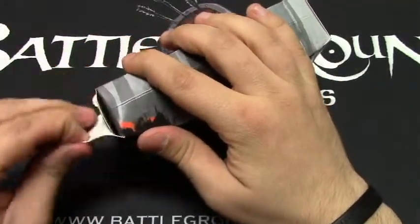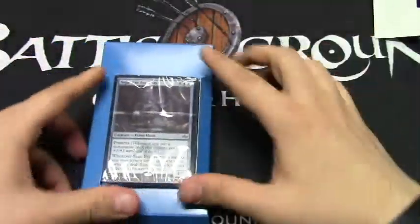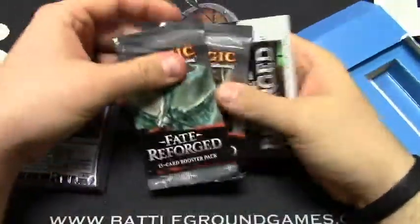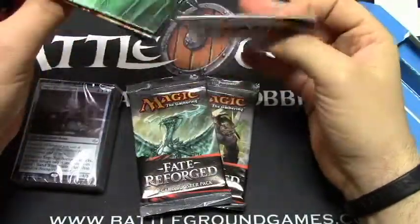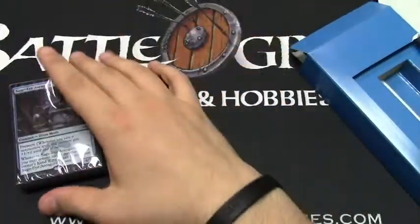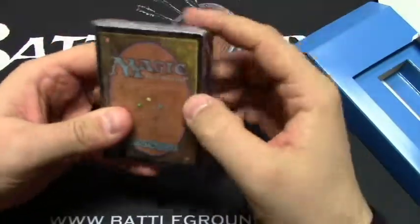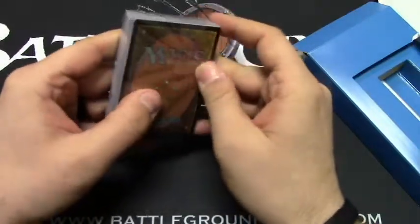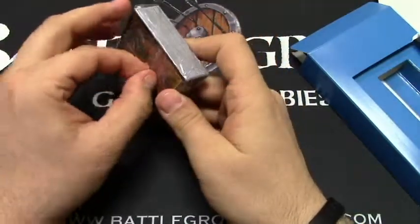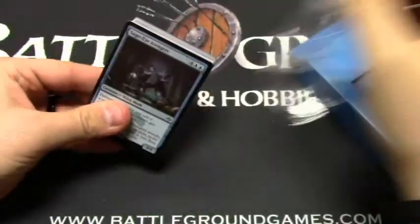So let's crack this thing open. We have the deck, and then we have the booster packs hidden in the back here. We have the deck list inserts and the rules inserts, and we can put those off to the side because those aren't necessary. Oh no. Oh jeez. This is embarrassing. Apparently I'm not an adult — I'm just a child when it comes to opening decks. There we go. No one saw this. Except all of YouTube.